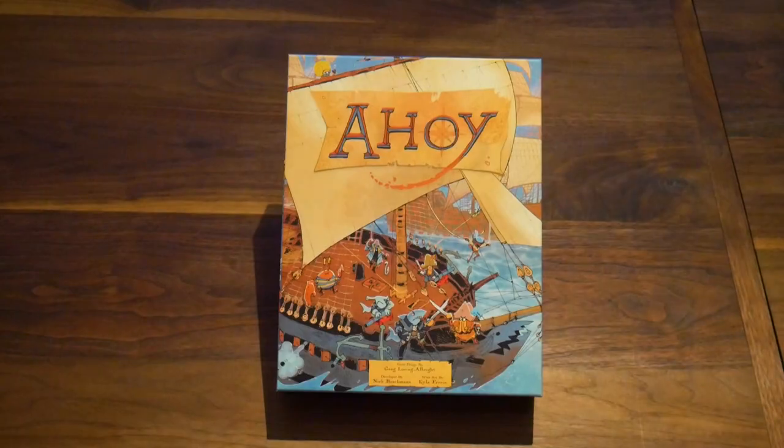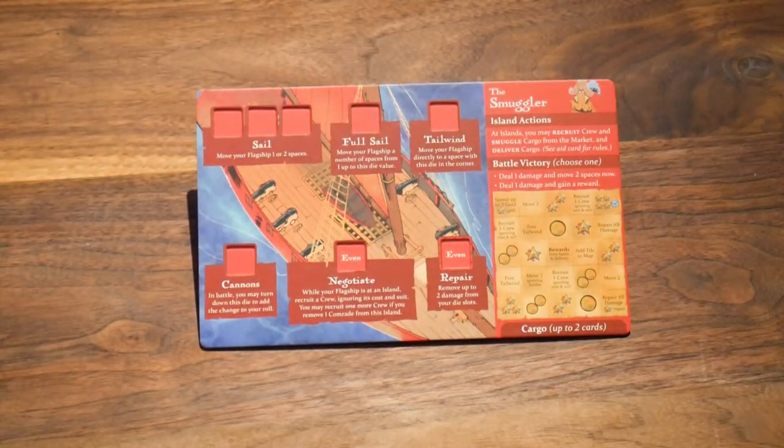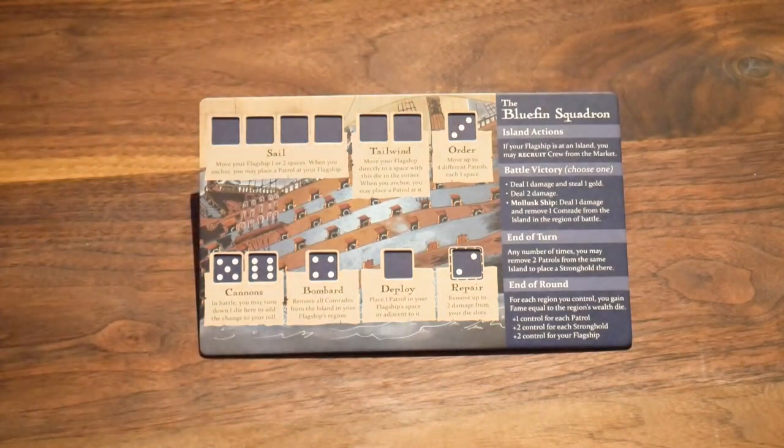Ahoy is the latest game from Leader Games, where players will take control of competing pirate factions as they sail the high seas and try to become the most famous pirate who ever lived. This is the first video in a new series of guide videos where we're going to break down how you can play each of the three factions in Ahoy effectively, and today we're going to start with the smuggler faction.